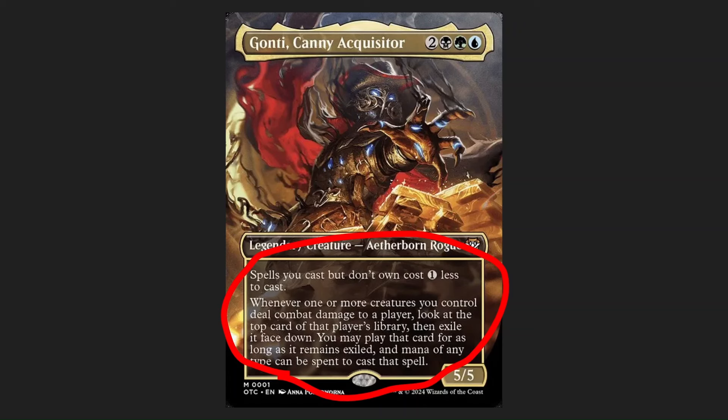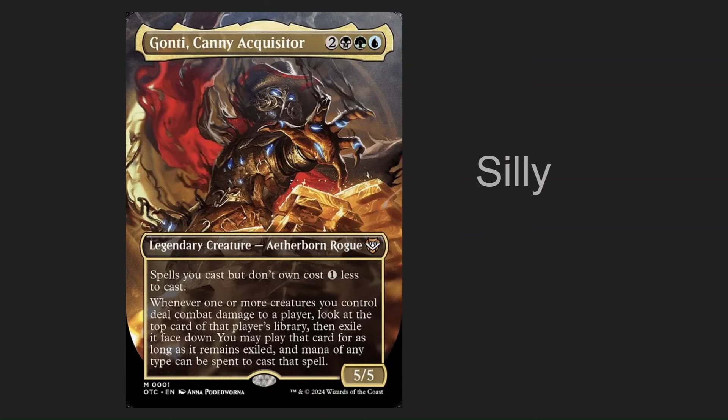But the really funny one is whenever one or more creatures you control deal combat damage to a player, you look at the top card of their library, exile it face down, you can play that card for as long as it remains exiled, and you can use any mana to cast it. This is really interesting because it actually stacks with his first ability, which means whenever you deal combat damage to a player, you get to exile the top card of their library, it already costs one less to cast, and you get to use whatever mana you can. Free Sol Ring — all I'm saying. Although that would make you a pretty horrible person, but it totally works. Overall, this card? Silly. Super silly.